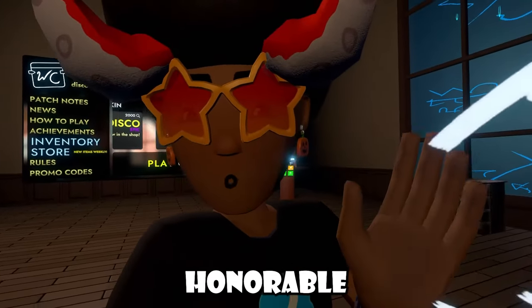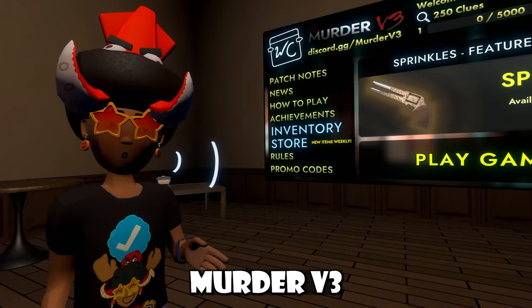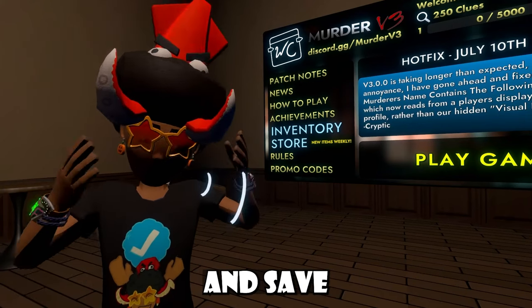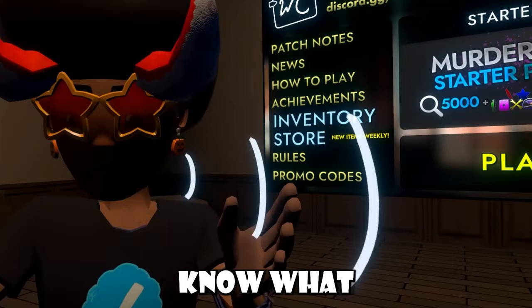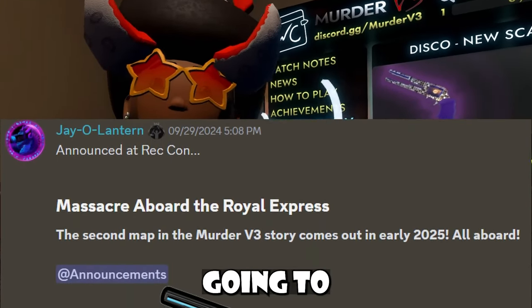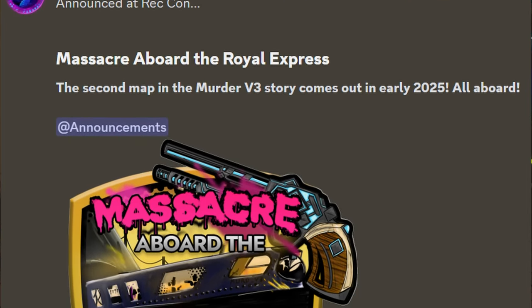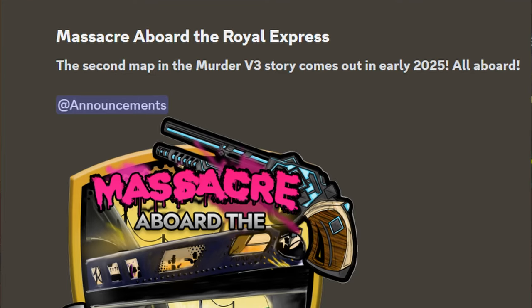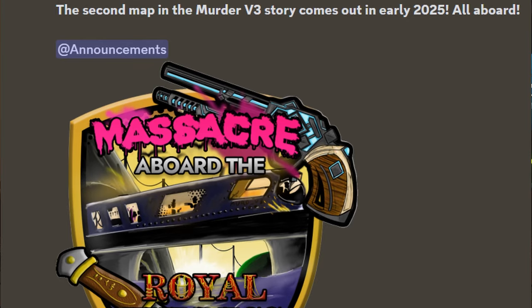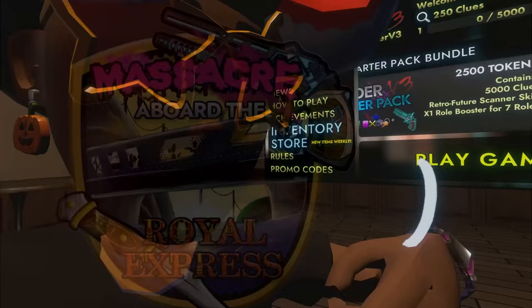For an honorable mention: Murder V3 is basically Rec Room's best murder map where you can murder your friends or be a sheriff and save them. There's news about this popular map — it's been revealed there's going to be a new map coming out soon, announced at Retcon. It's titled 'Massacre Aboard the Royal Express,' the second map in the Murder V3 story, coming out in early 2025.